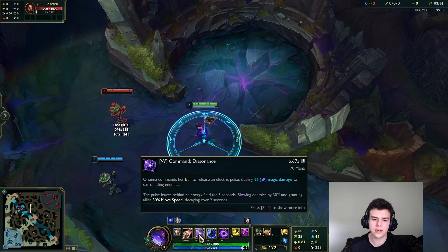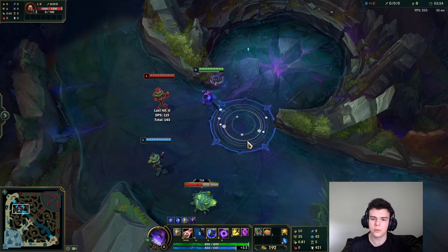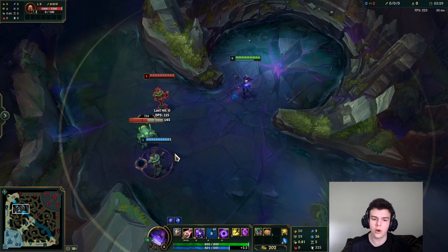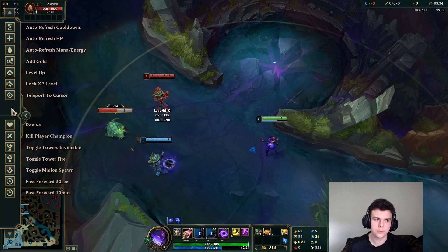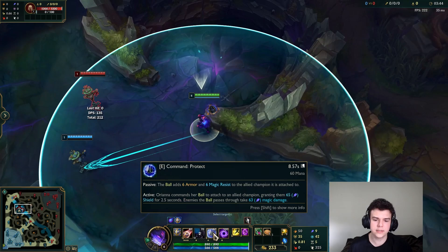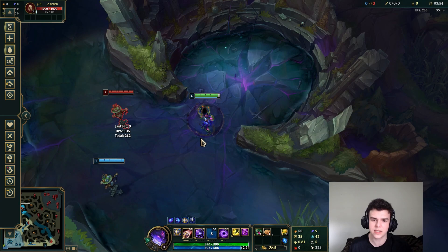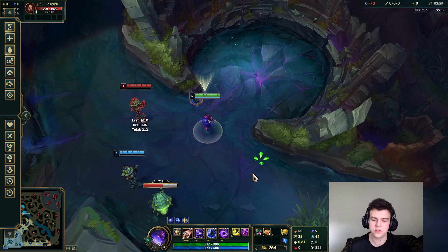Orianna's W: it does damage wherever your ball is and leaves behind a field that speeds up allies and slows enemies. You can cast this on yourself for an instant speed boost, and you can run back and forth through it. You can also cast it on an ally. If the ball is on an enemy, you can W them for the instant slow. Orianna's E: you can place this to give a shield on either allies or yourself. The shield also gives resistances — pretty low resistances at low rank, but the more points you get in it, the more resistances they get. Later in the game this can actually be very powerful, but in the early game it doesn't do that much, though the shield itself is still good for trading.